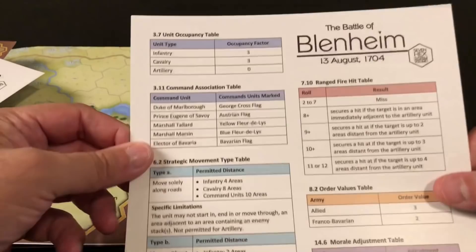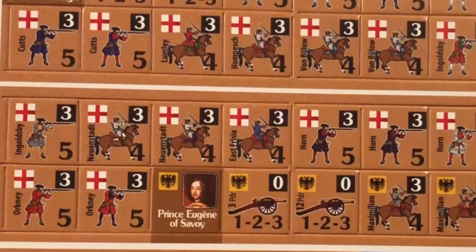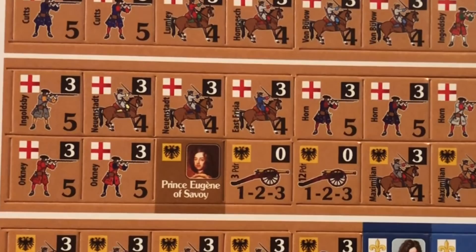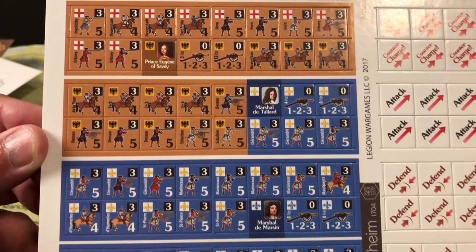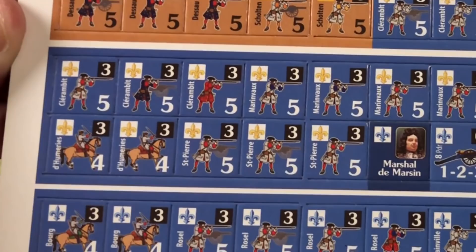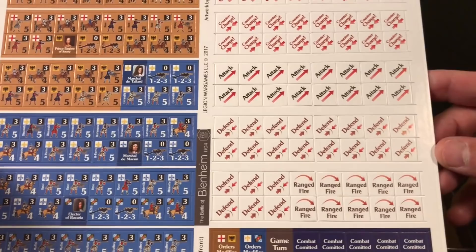There's a second identical player aid as well. Orders give out instructions but there's no assurance they will be followed. The counters come on one counter sheet and are 0.6 inches — slightly larger than five-eighths of an inch. For the allied forces you have the Duke of Marlborough, Prince Eugene, infantry, cavalry, and artillery. The Franco-Bavarians include the French with the fleur-de-lis under Marshal de Tallard, Marsin's forces, and the Bavarians with their distinctive flag.